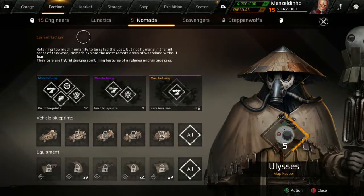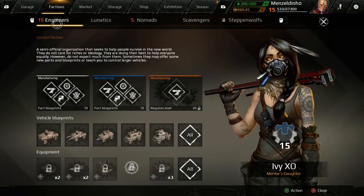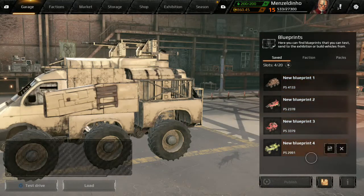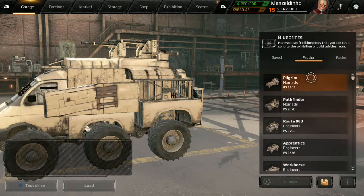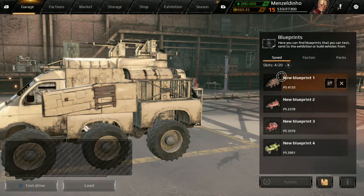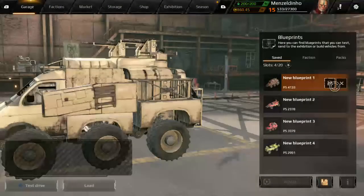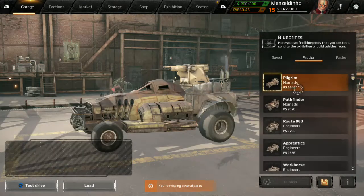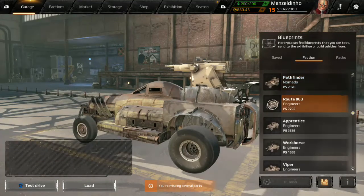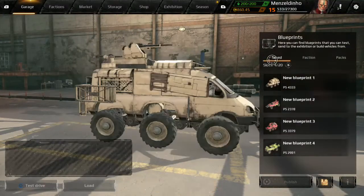Next menu: factions. You will always be in the Engineers — that's your starting faction and you are always leveling up Engineers. The Engineers level is your base level as well. You get rewards for every level and you also get vehicle blueprints. These blueprints can be found here by pressing this button — these are the four I've saved myself. You can click on faction and it will show you all blueprints available to you. If you click on one it tells you if you're missing parts, but you can still load it up and build on it, using these as a base.